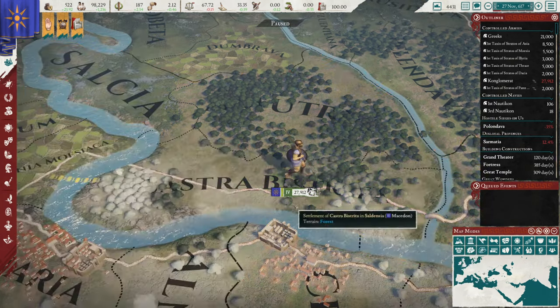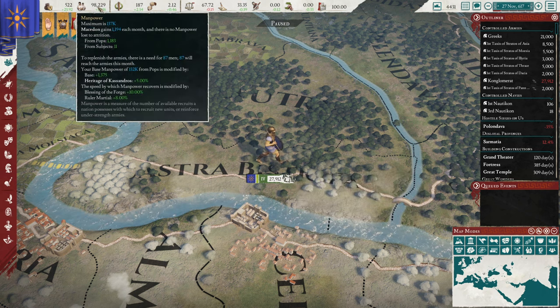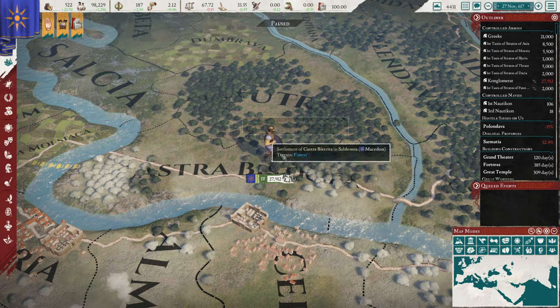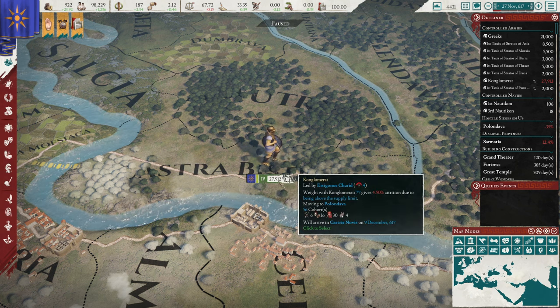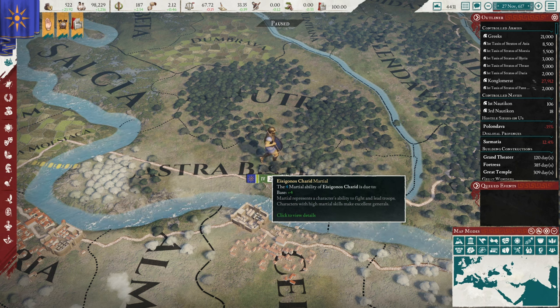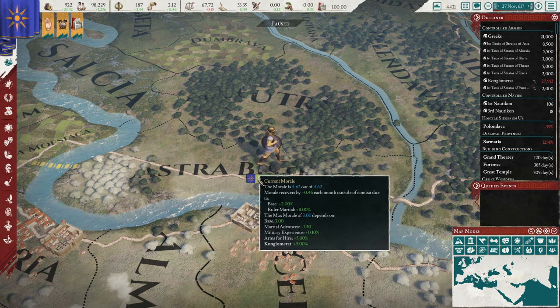Looking at what we can see on the map: this number is the amount of men that make up the legion, the levy, or the combined amount of units. This number is directly drawn from manpower, except in the case of mercenaries. This number here in Roman numerals is the martial ability of the commander in charge. The higher this number the better, especially relative to whoever you may be fighting.